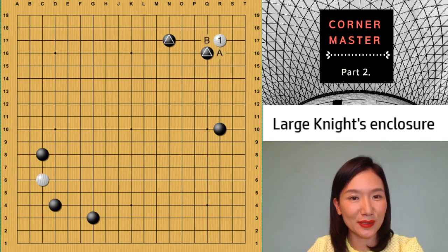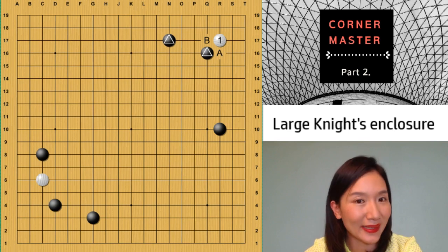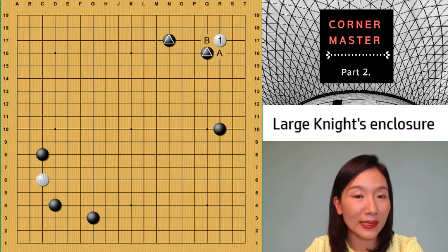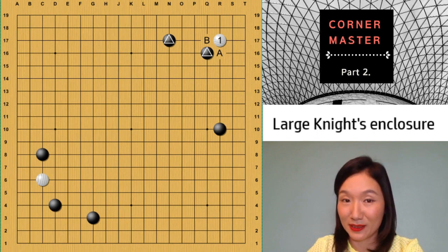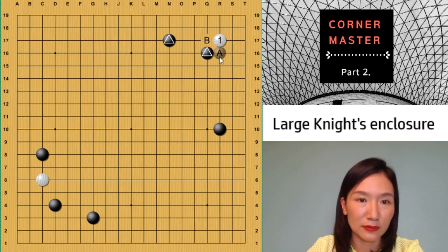We will start on the right upper corner. White invades 3-3. You see the ogeima large knight's enclosure. In this case, when white invades, black cannot kill. Last time we studied a 3-3 invasion, but not the large knight's enclosure. That was the ogeima knight's enclosure. So in this case, white has more space and it's not easy to kill. My first question is: which direction should black block — A or B? A is correct, because the right side is bigger than the upper side.